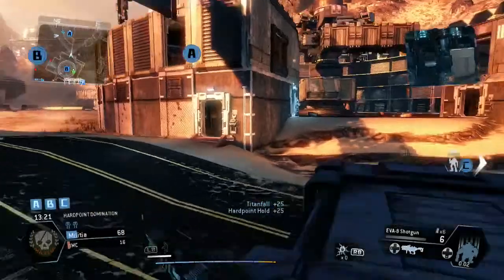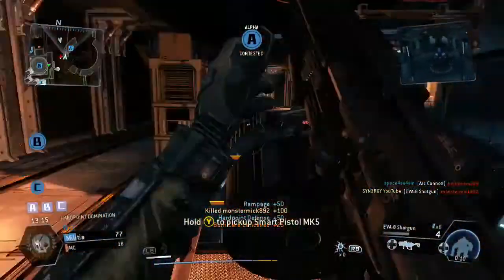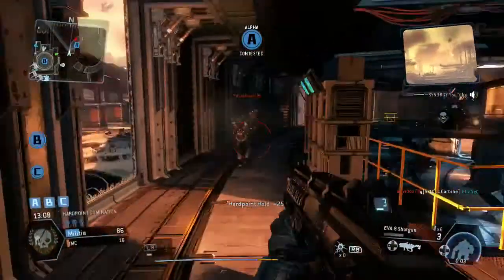You see that guy just run through that doorway, and another one there — kill number one. We're just going to back into this corner because we know he's behind us. There you go, kill number two — actually below us on that one.